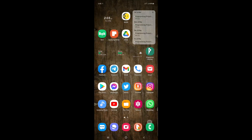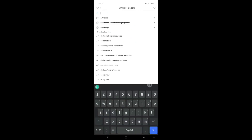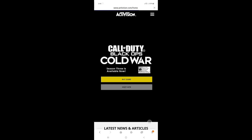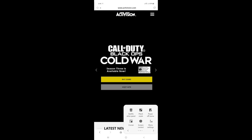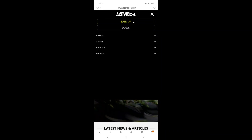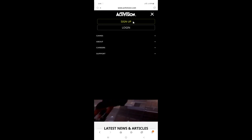First, if you don't have an Activision account, you need to create one. Go to your internet browser and type 'Activision.' When it opens, click on the three bars and if you don't have an account, sign up. It's just a matter of entering a valid email address that you have access to, and then entering a password.